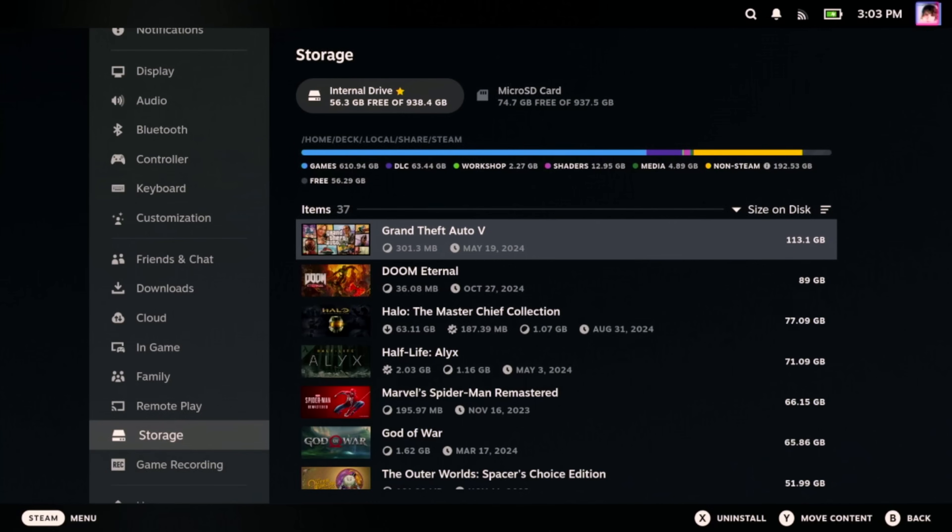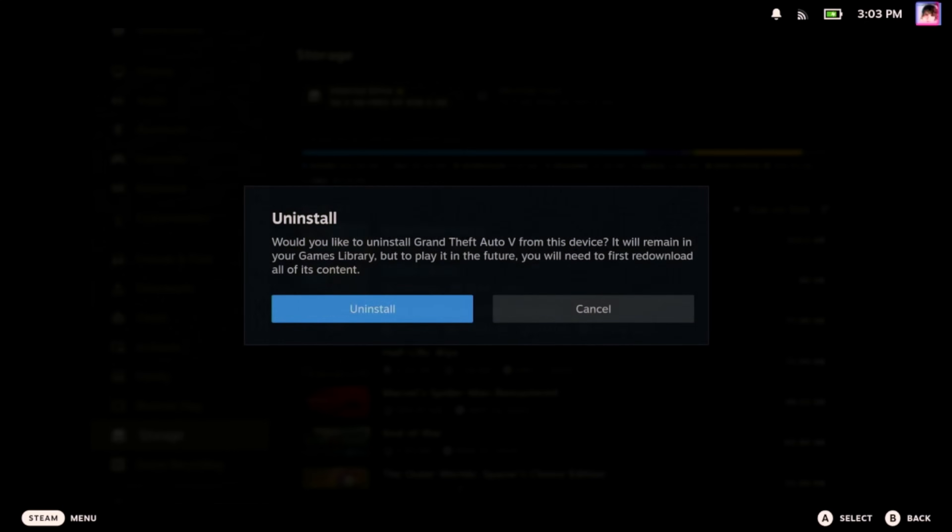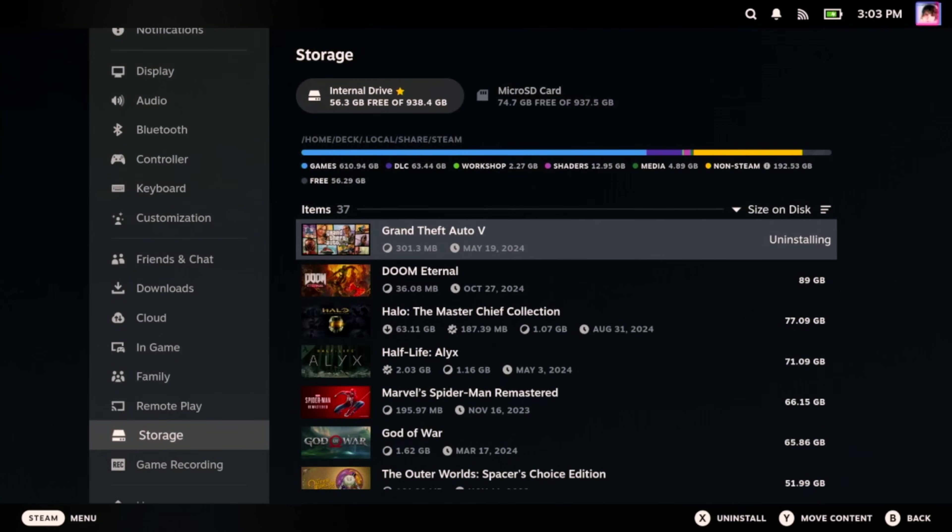For example, I've got Grand Theft Auto V installed here on this machine. And while you can still play the single player story mode, GTA Online is no longer available on the deck, so we can just get rid of it. By deleting this game, we can free up 113 gigabytes of space.